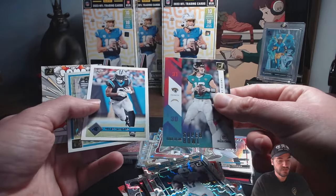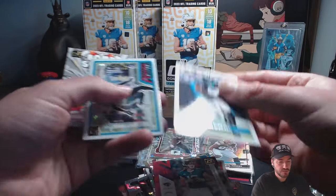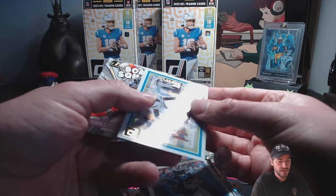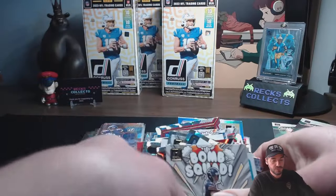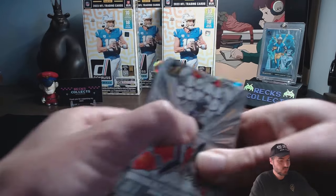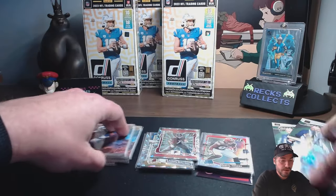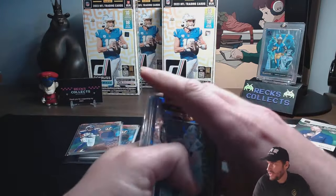Another rub in the face if you're a Jaguar fan. Road to the playoffs, Miles Sanders, Sauce Gardner. And what — the fourth or fifth Bomb Squad Tyler Scott we hit. Those were our inserts. Let's go to the rookie hit list.